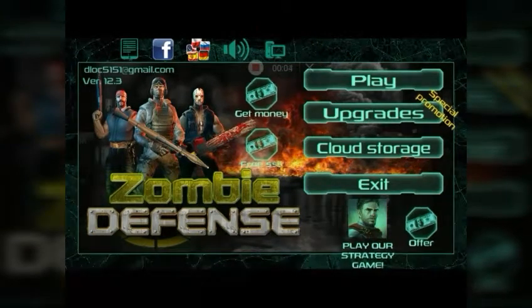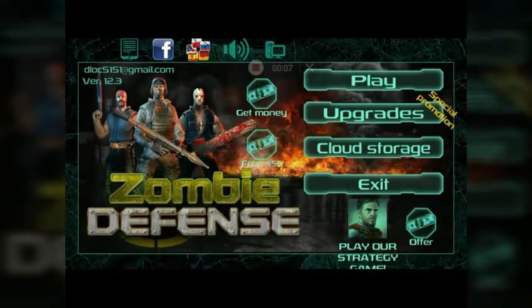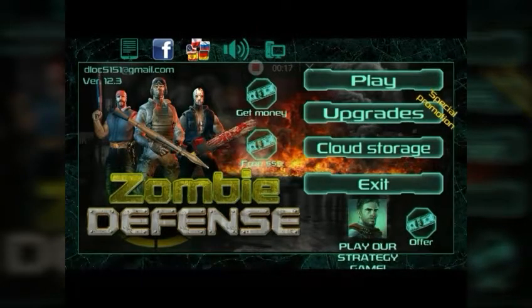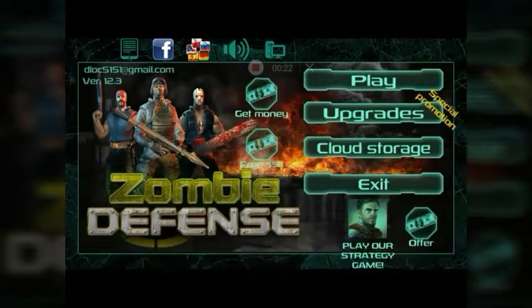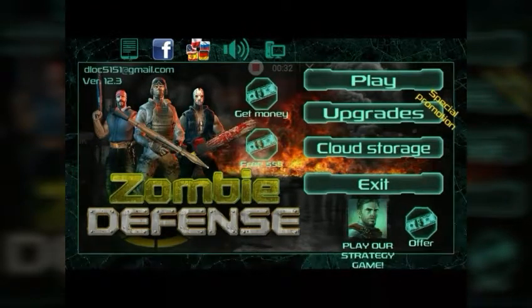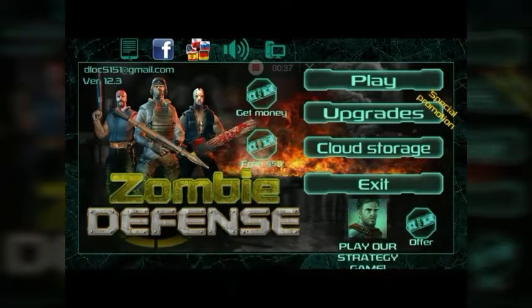This would be part three of the tutorial and probably the final part. As you can see by the menu there, there's a 'Get Money' and 'Free Money' option. With 'Get Money' you have to download an app and reach a certain level and it gives you a bunch of money. With 'Free Money' you just watch an ad and it gives you a couple hundred or whatever. Obviously you have to have a data connection for that to work, but the game itself doesn't require one.